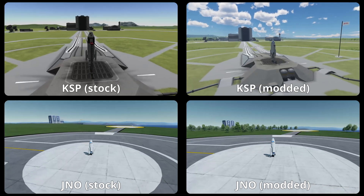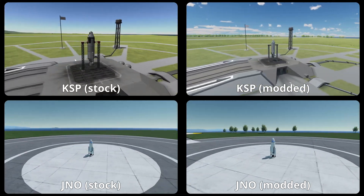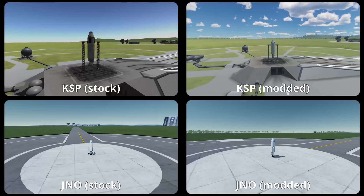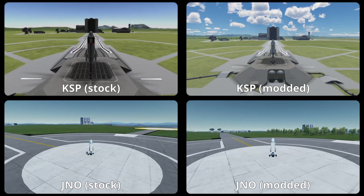Let's have a look at the Space Center, the launch site, and the surroundings. Here, the most important mod that adds to the experience is the Parallax mod in both games. But the additional mods available for modded KSP just add some more detail, and we again have another point for modded KSP.